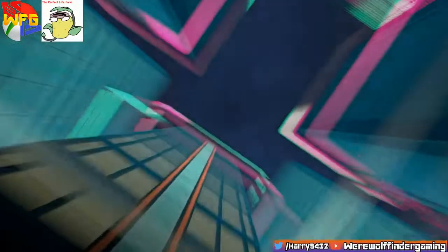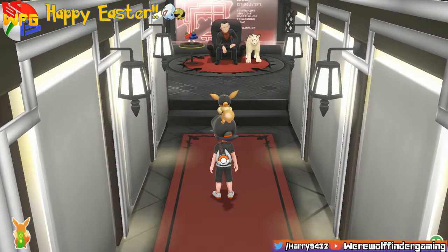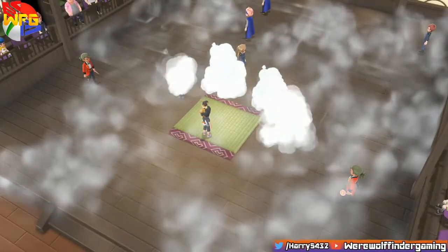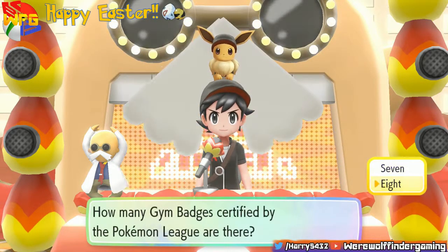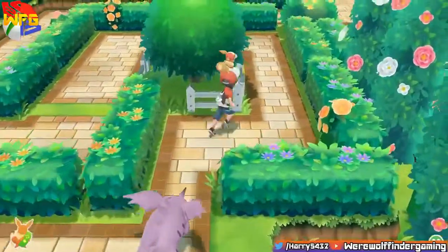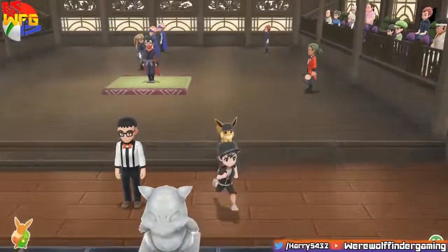Gyms were kind of bland in the originals — even in FireRed and LeafGreen — with how you just approached the gym leaders and fought them. Here, they decided to spice things up and give each gym its own special intro based on the leader's theme. Erika's is a hedge maze, Koga's is a ninja cloak guessing game, and Blaine's is an actual quiz show — and I was loving every second of it. This was a great example of adding something new but familiar, playing on the theme of each gym and the personality of the leaders. I definitely want to see more quirks like this in Sword and Shield and future games.